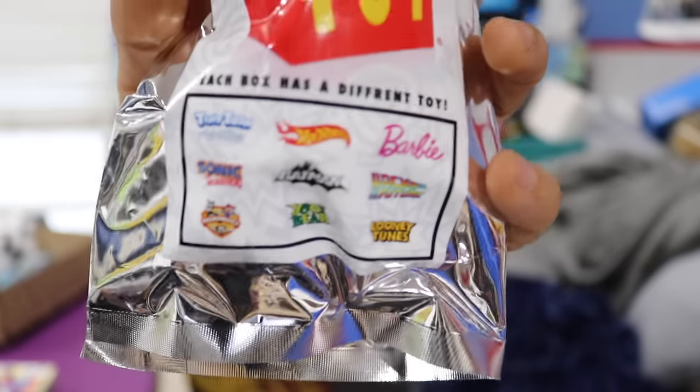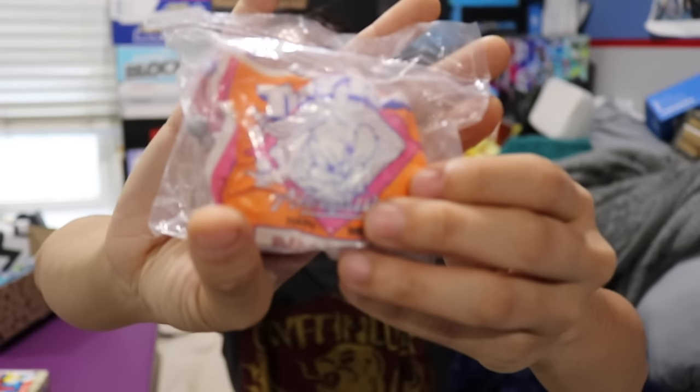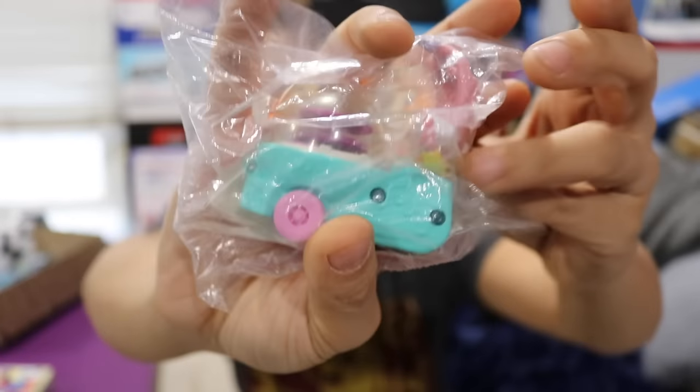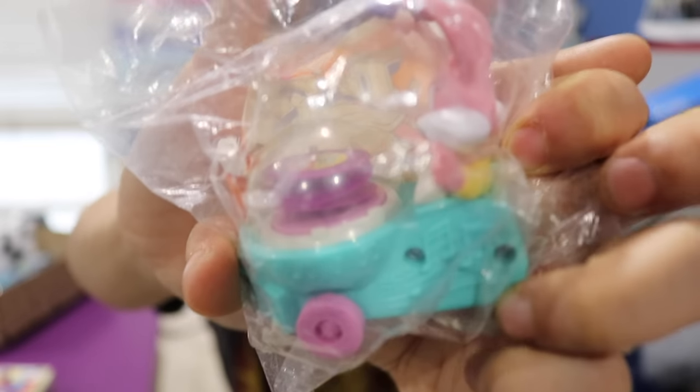Next, we got a throwback Happy Meal toy — each box comes with a different toy. We got a Looney Tunes toy, and this is Babs Bunny and she has a car. I think probably when you drive it, the little purple discs inside just spin. The packaging was very intense for that one toy.